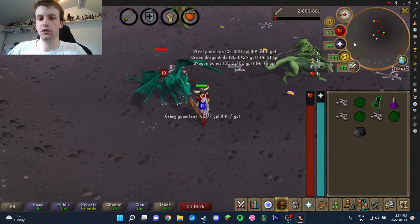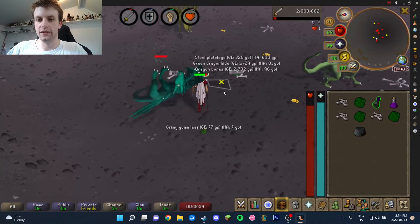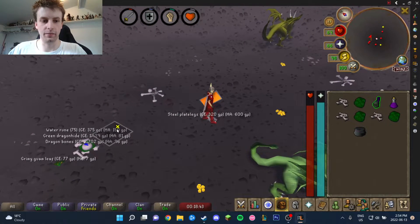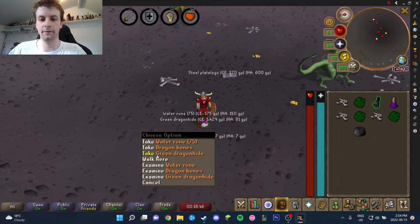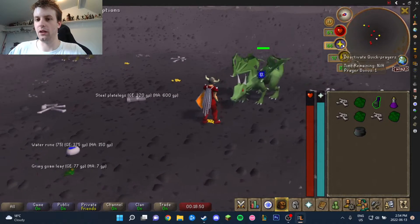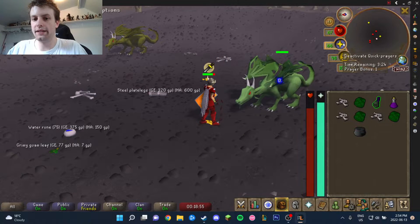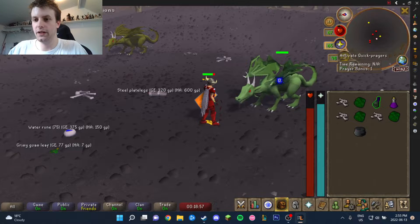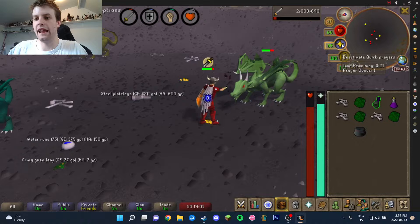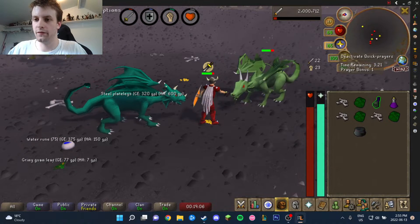We're nearing the end of our trip here and then we'll go total our GP. There's steel plate legs - high alch for 600. As much as I want to take the water runes, I'm not going to because it is objectively a waste of an inventory slot. Remember, our health and prayer points are quite irrelevant. I've used nine prayer points in this entire journey so far, even though I've been doing it extremely poorly because my mouse and input lag has just been horrible.